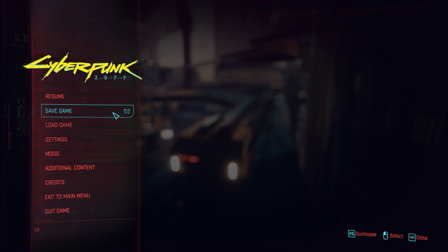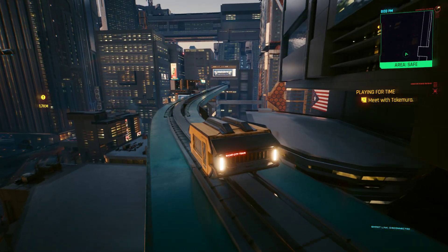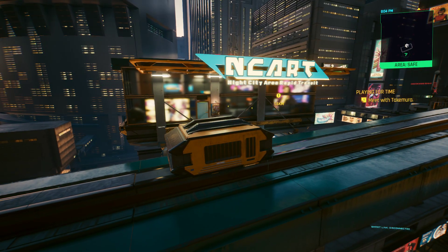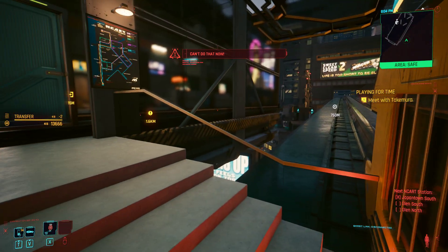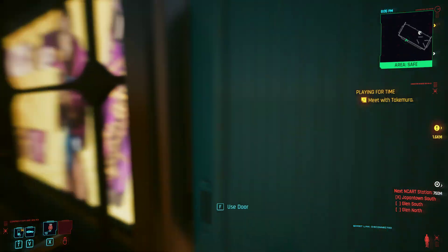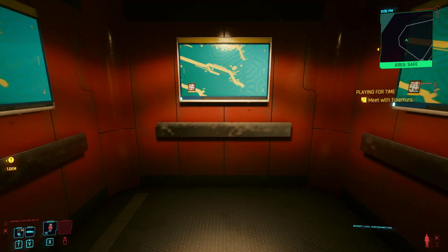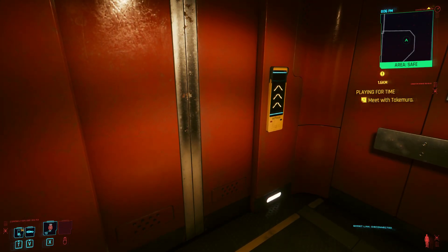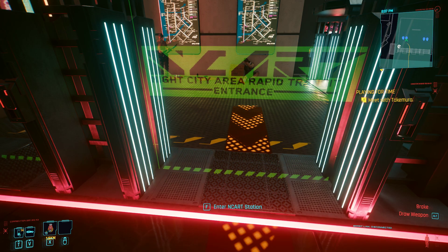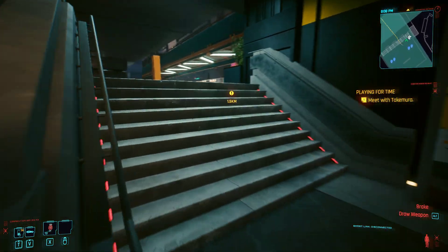The biggest challenge I found when first using this mod was the confusion between the metro stations - the hologram ones which are just fast travel points - versus the end cart stations. Look, we're coming up to the station now. We press F and then we're out, and that car will go on its way. There it goes - amazing. The biggest confusion to start off with is the difference between ordinary metro stations which are just fast travel points, and the end cart stations which are the ones that actually take you to the monorail that takes you around Night City.